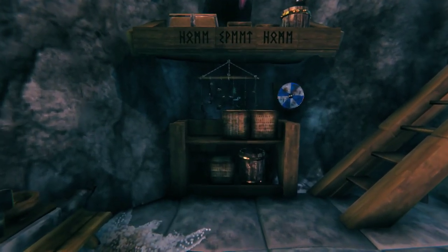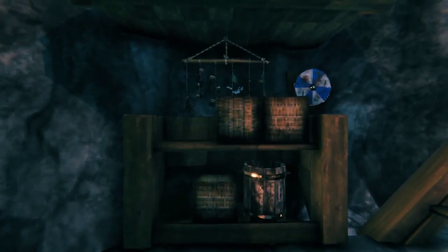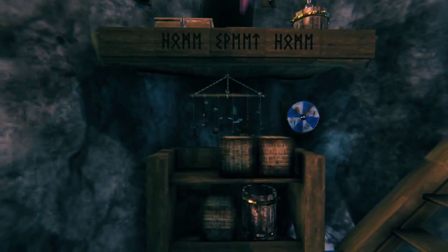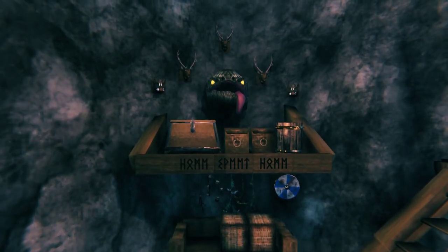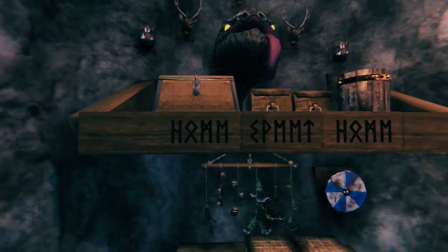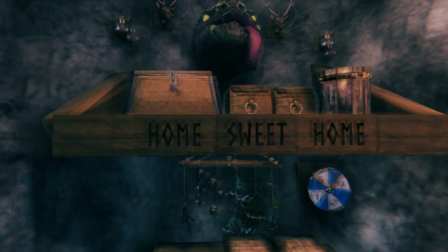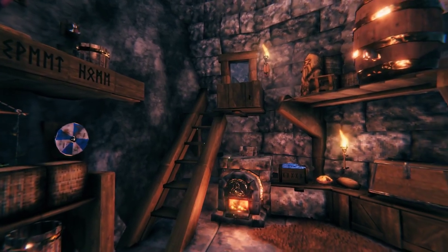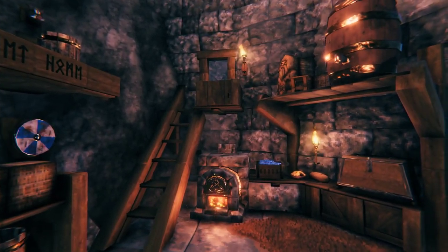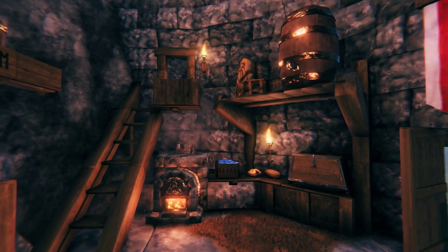This custom storage area features cargo boxes, which can be obtained by destroying a cart with items inside. The trophies on display hint at what's on the menu. I really enjoy the rustic look of this wood ladder stair, doorway, and small landing. It's another example of made-to-fit building.